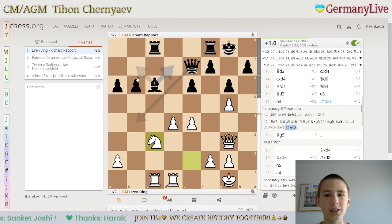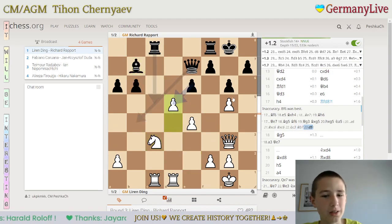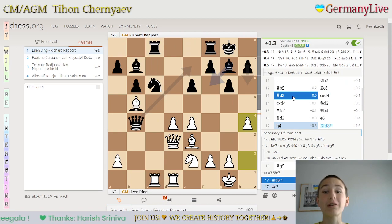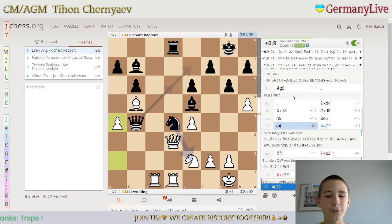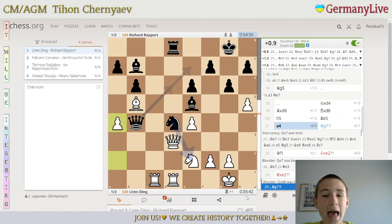Though, if someone would ask whom I would like to play this position, I would of course say with white — because, as you can see, this pawn is strong, this pawn is also strong after capture, and white is better. But again, in the game it was rook fd8, bishop g5, id4, takes, takes, bishop e5, a4 — and Rapport thought for around 25 minutes, and then Richard played king g7. That was an inaccuracy.